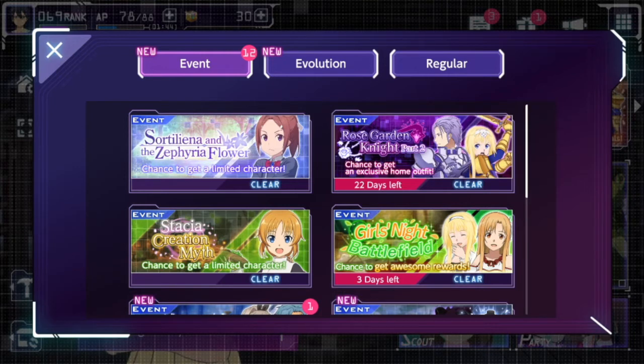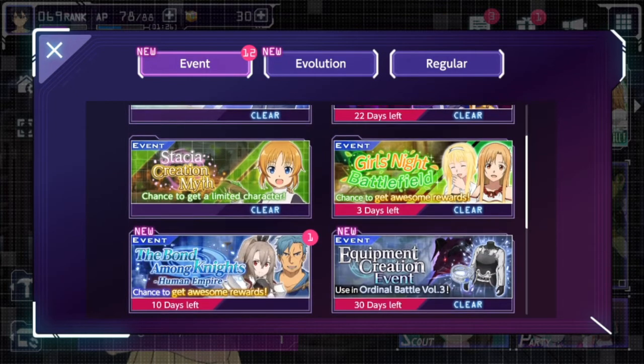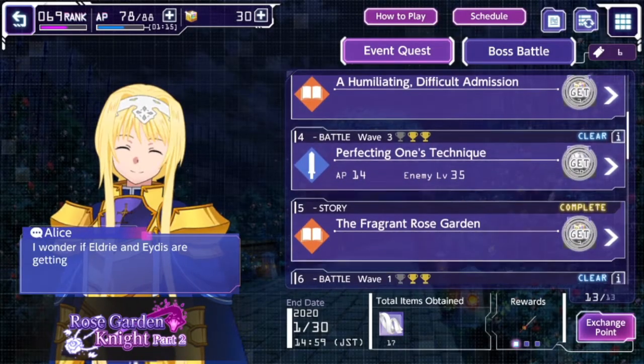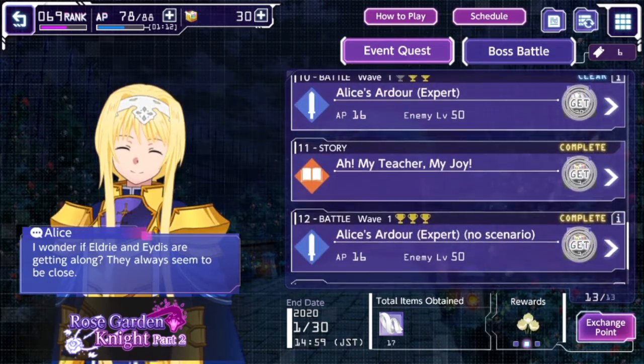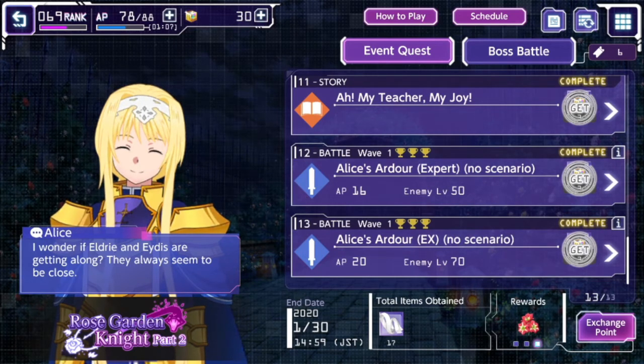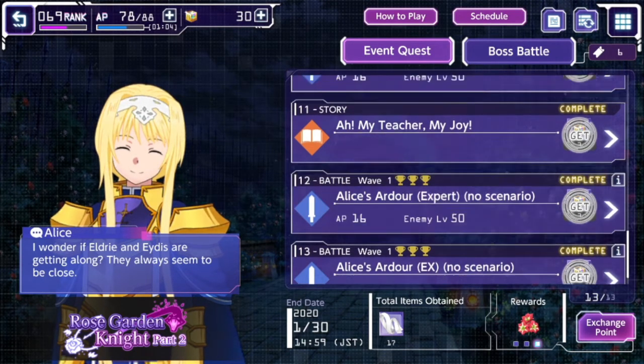Now let's look at Events. There are quite a lot of different events here, and a few of them haven't been removed — they've kind of just hit their days-left limit and sat there. Others have aged out and been replaced with new ones. Most of these follow a similar format to quest mode, with different story sections interspersed between battles. You do have to complete them in order to unlock later ones.